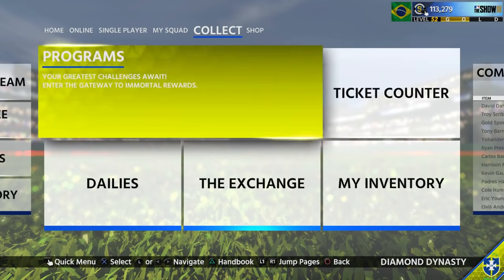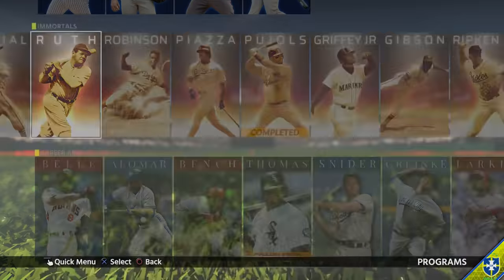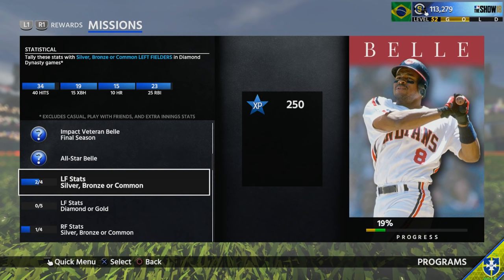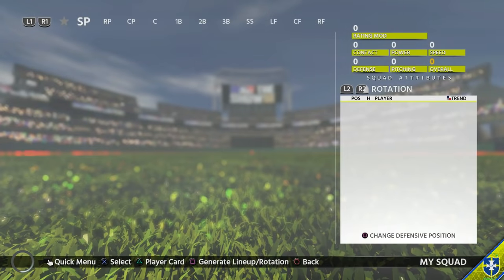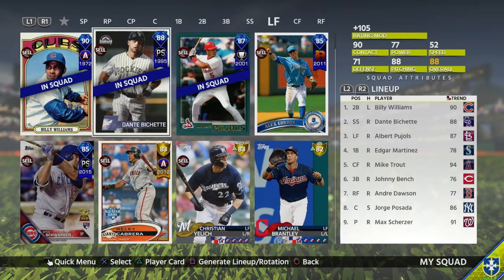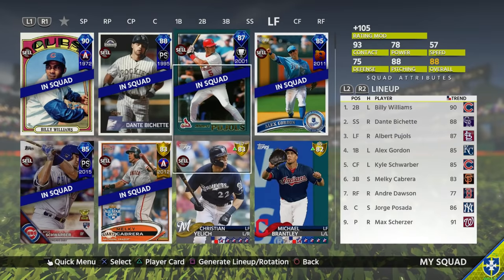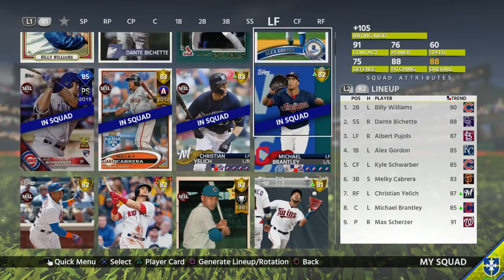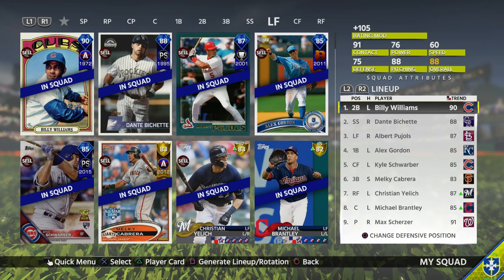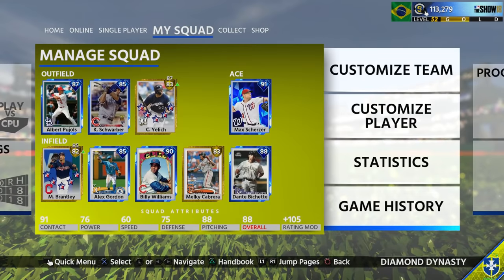The first tip is stacking your lineups — it's simple but something you should know. For example, if you want to grind the Albert Bell missions, you need to tally stats with lefties in silver, bronze, or common, or left fielders, and then left fielder diamond or gold. To make it go the absolute quickest, you want to just stack your lineup with just one type. Fill it in, and you might wonder why I'm putting guys in positions that aren't theirs — I'll show you that in a second.